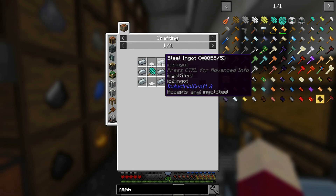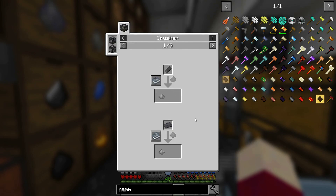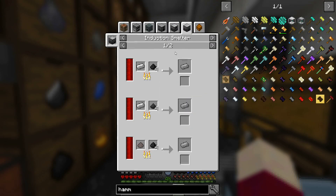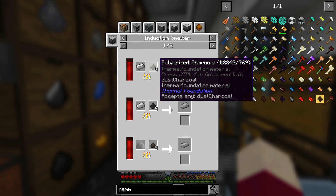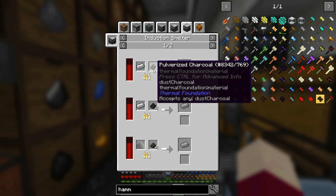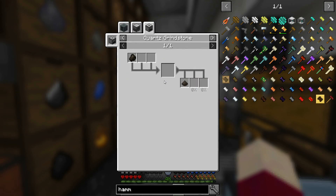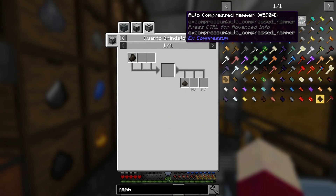Immersive Engineering I know how we'd get it there, IC2, and Thermal Foundation. So Thermal Foundation may be one of the easier ones - an induction smelter can make it. We'd want an induction smelter, some iron, and some charcoal dust or pulverized charcoal. So yeah, that would work. We can use a SAG mill, a pulverizer, or even a quartz grindstone. So really we wouldn't have to go terribly deep to get that going.